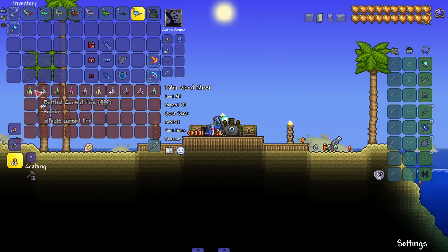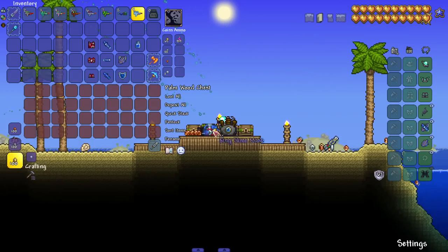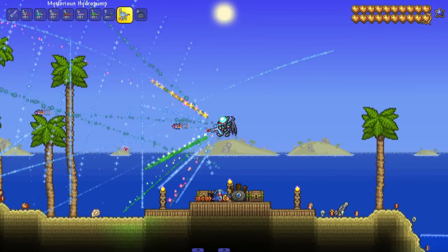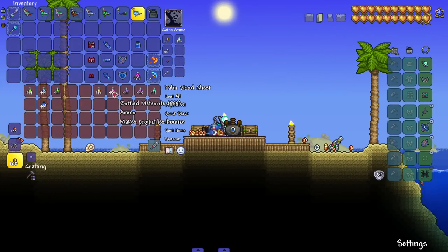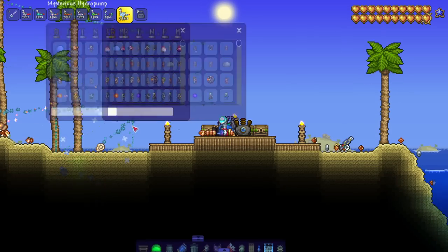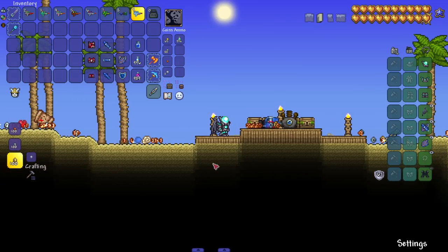We've got a bunch of ammo types: Cursed Fire, Frostburn, Chlorophyte Water which homes in on enemies, Bath Water which deals mental damage — love to see mental damage being done to enemies, why not. Holy Water, Ichor, Meteorite which makes projectiles bounce, Venom, Unholy which does the opposite of Holy, and straight up Poison. Simple but solid ammo types.